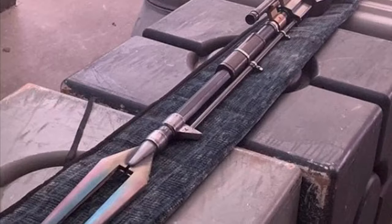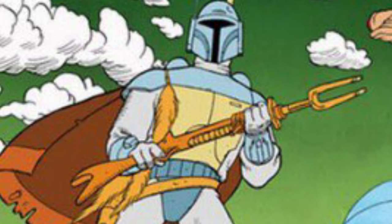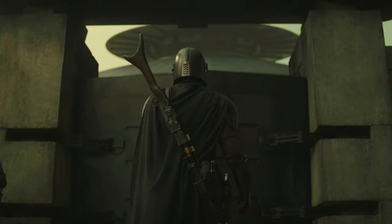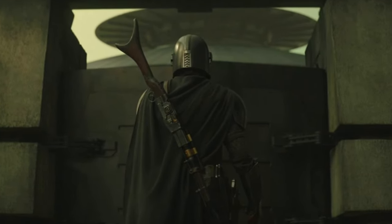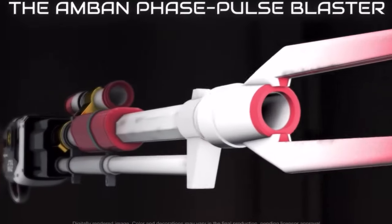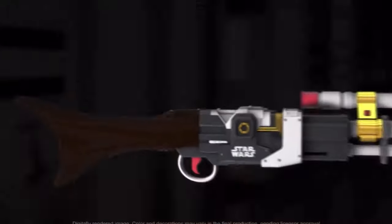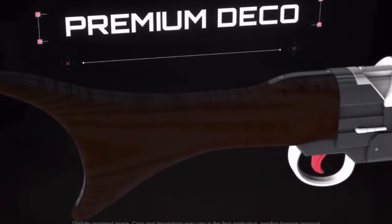The Anban Phase Pulse Blaster. Based on Boba Fett's blaster from the Holiday Special, this was Mando's go-to blaster until it was sadly destroyed, along with the Razor Crest, in the later half of Season 2. With the recent news that Hasbro are releasing a Nerf version of the Phase Pulse Blaster, I'm hopeful this means that some of the blasters on this list will make their way into toy form at some point in the future.